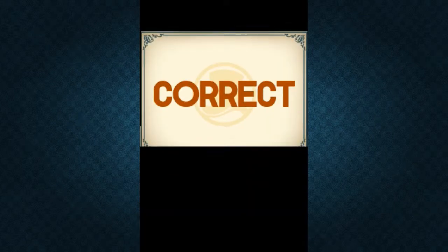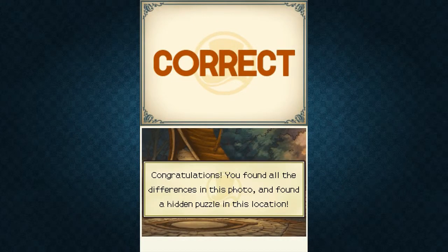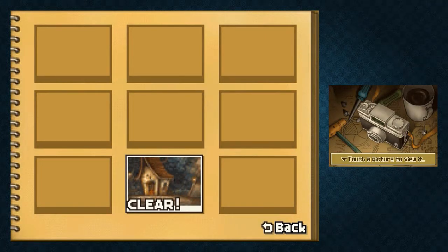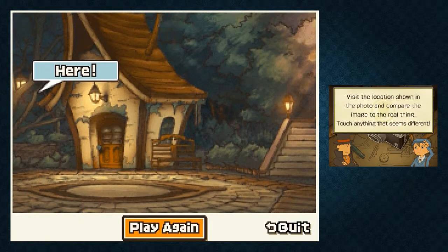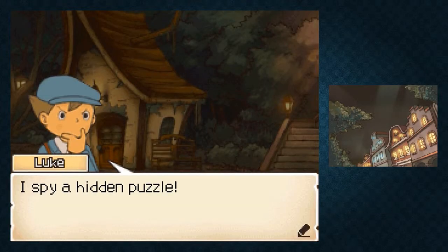And Luke found that one, actually. Interesting. So yeah, we found all the differences and found a hidden puzzle. If we tap around somewhere there, we will be able to find a hidden puzzle. Let's actually try it out - we're gonna tap right around this branch here that they told us to tap, and we find a hidden puzzle.